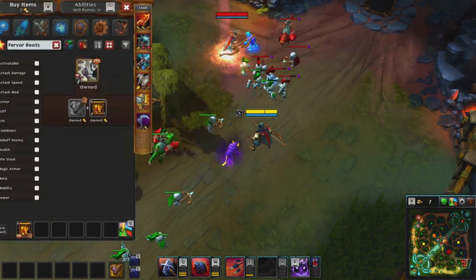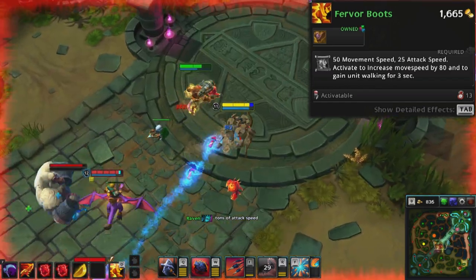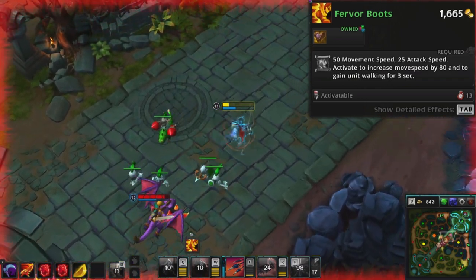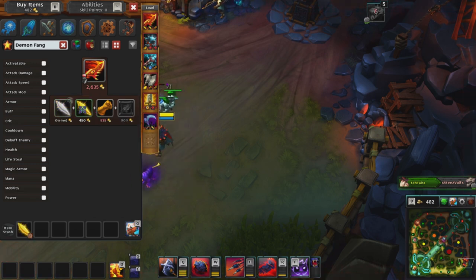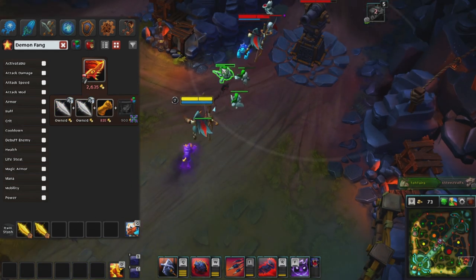Fervor Boots grant 50 movement speed and 25 attack speed. Be sure to use the Fervor Boots active, which increases your movement speed by 80 and grants ghost walking for three seconds. Use it often as it's only on a 13 second cooldown. As farming continues, 90% of the time I will start to build a Demon Fang.